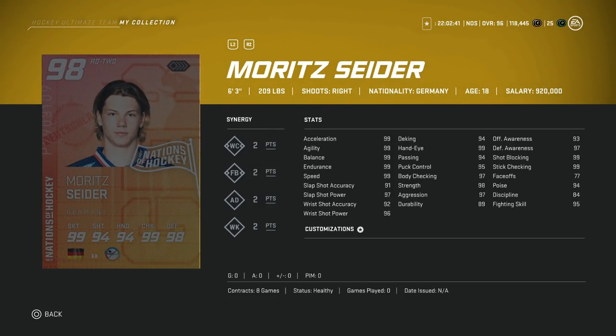Then we've got the 98 Moritz Seider. He's 6'3". Moritz Seider's Young Stars card was one of the best defenseman cards in the game for a long time because of his size, speed, and shot. He's got 99 skating, 97 power for slap shot, and 91 accuracy — he's going to actually be able to hit the net. 97 body checking with 98 strength, defensive awareness at 97, shot blocking, stick checking at 99 — all perfect check marks across the board. In my opinion, he is if not the best then in the top two among right defensemen currently in the game. Not a must-have, but if you have his Young Stars card, that makes it a must-have.